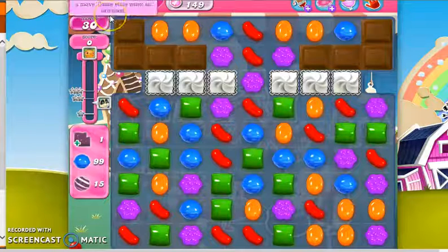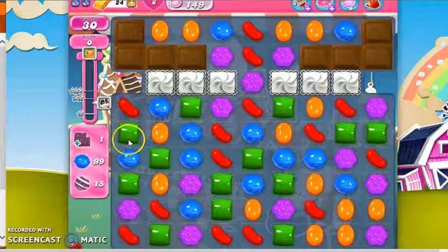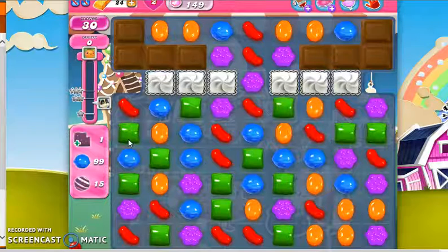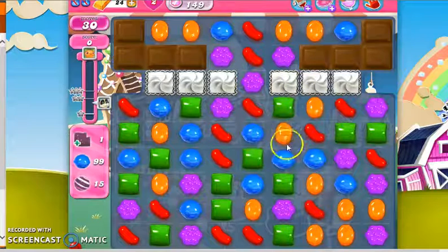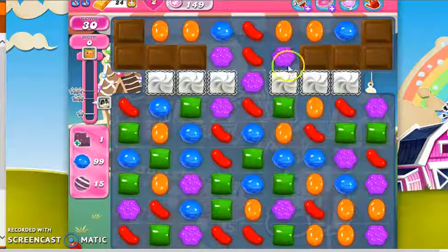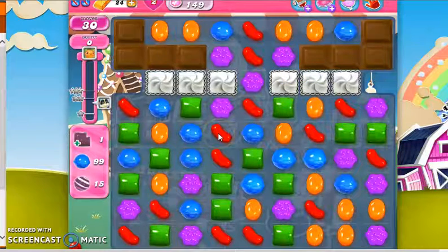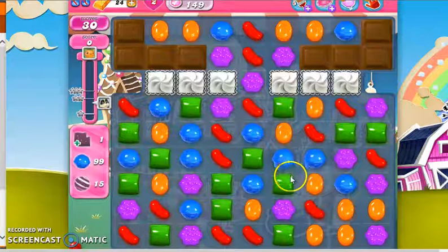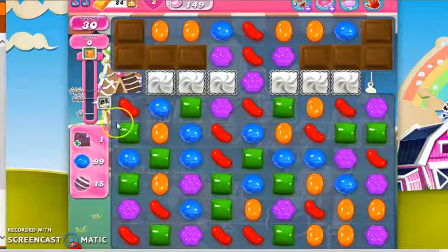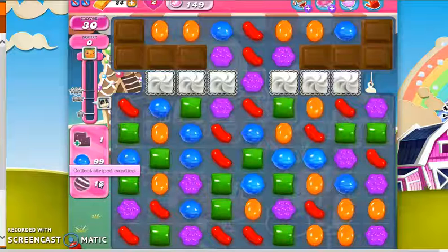I only have 30 moves, and I find the best order is to worry about the 99 blue first, because to collect 99 blue we need to cause a lot of chaos, and that means we'll get a lot more candy from the top. In creating all that chaos, you will usually get a lot of divinely created specials. When I get a divinely created wrapped candy, I can focus my energy on positioning another wrapped candy next to it to fulfill that order. The striped candies come fairly naturally.